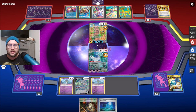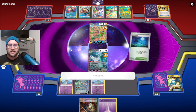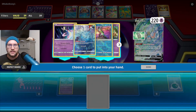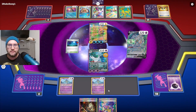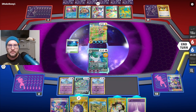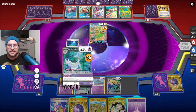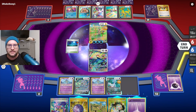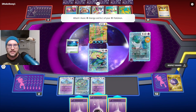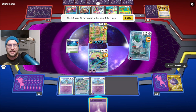I definitely need the Manaphy down. One twenty — you can't do Arm Press actually. Let's Moonlit Heal — heal a little bit. And then Iono. Are you joking me? Well, let's go get Scream Tail because I don't want to be... let's retreat, add the energy, and we will Psychic Embrace. Not exactly what I wanted — I wanted at least maybe a Kirlia or two.